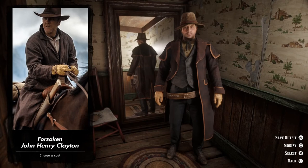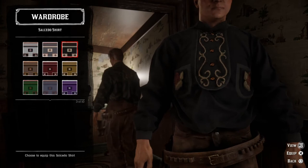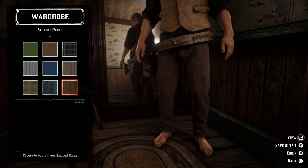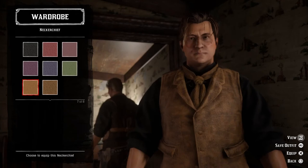We're going to do Dane DeHaan's outfit from the film The Kid, which is about the life of Billy the Kid. We can start by giving Billy the black Salcedo shirt and then roll the sleeves, and add a brown Lancer vest. Let's go with the dark brown studded pants and a black horsemanship gun belt. Then we can go with the dirty black worn ropers boots, a brown neckerchief, and then we're going to add the characteristic worn stovepipe top hat.